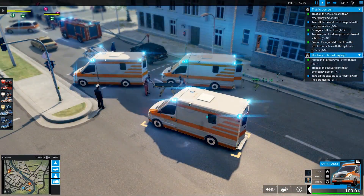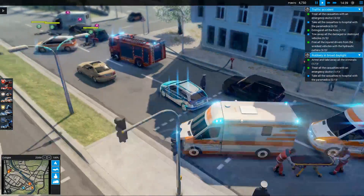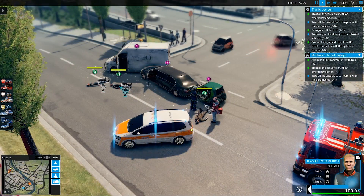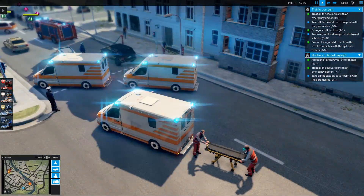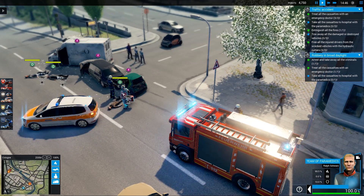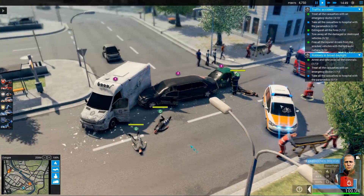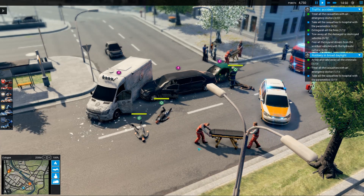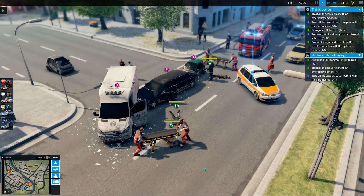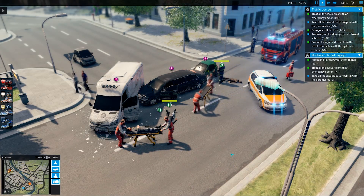Here are the ambulances. They said they improved the AI pathfinding, and I can confirm that the AI seems to have fewer problems finding their way around victims and accident scenes. If you probably remember from the last live stream, there were some major problems with rescue personnel not getting to victims even though they were right in front of them. It's nice to see that got fixed.